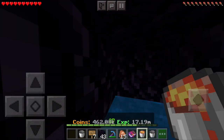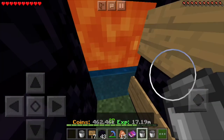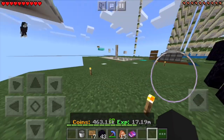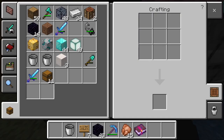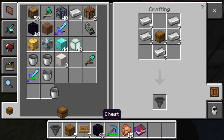Place your buckets of water over there. You can also add hoppers underneath it — I forgot to mention that at the beginning — so it'll automatically collect your obsidian. Let me go make some hoppers real quick and show you guys an example.